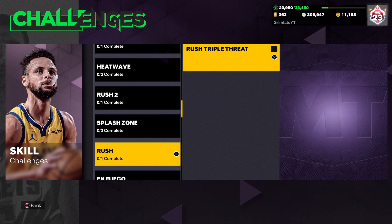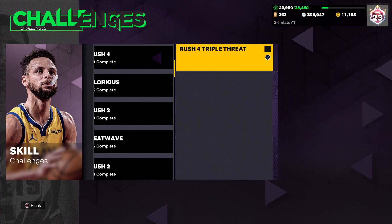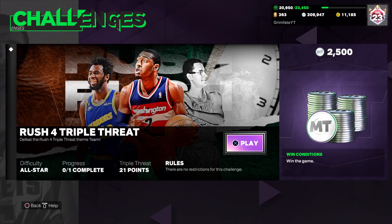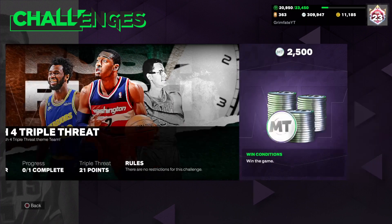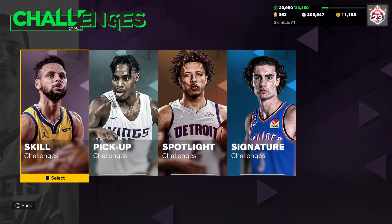Even for somebody like me who has hundreds of thousands of MT, getting these rush challenges completed for a quick 10,000 to 15,000 MT is just worth it. They're triple threat games to 21 on All-Star difficulty, but it's super easy and simple. That's an easy way to make a quick 10,000 to 12,000 MT very quickly.